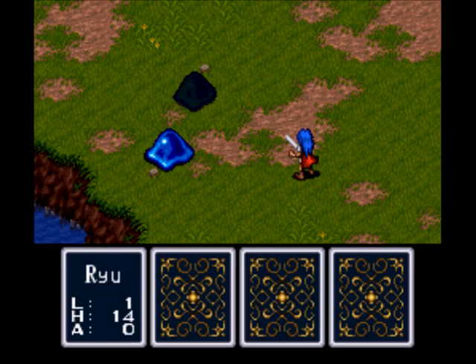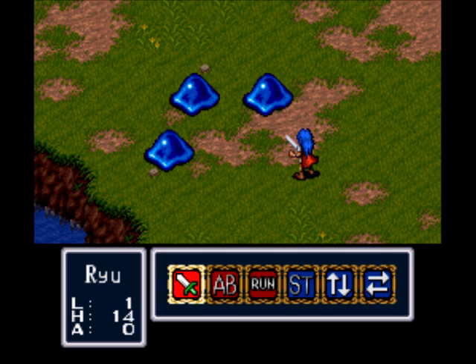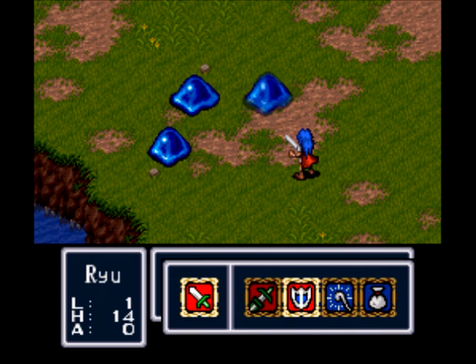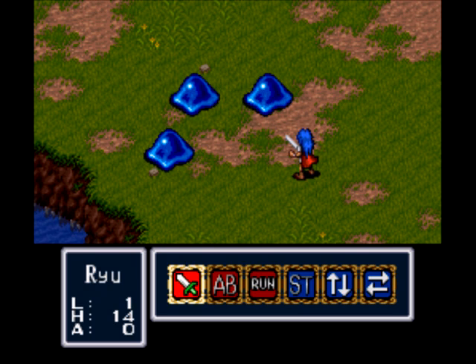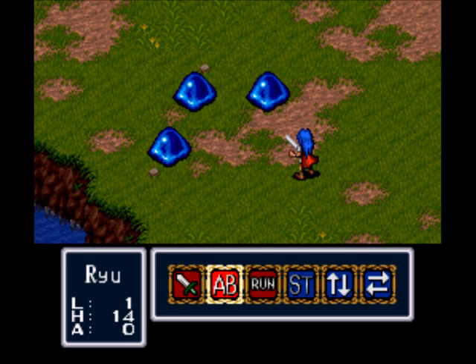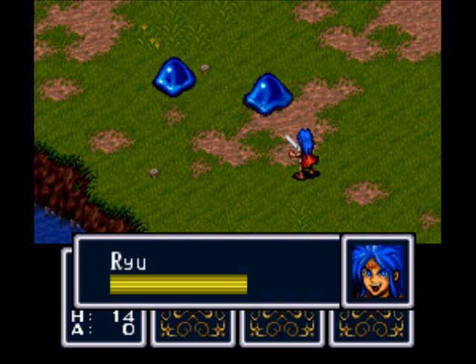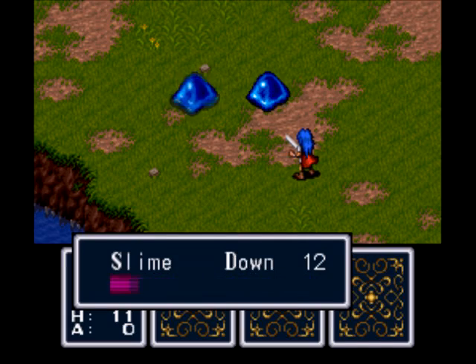The enemy you really want to watch out for are fleas — those guys are really nasty. Now the commands: you got your basic attack command that lets you select attacking, defending, magic, and using an item. Since we don't have any spells yet, I'm just using the auto-battle, which makes the grinding go by a lot faster.